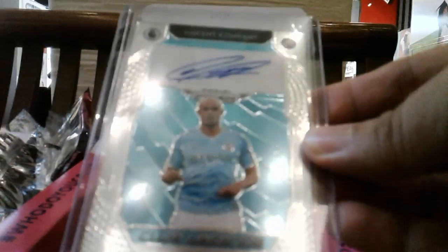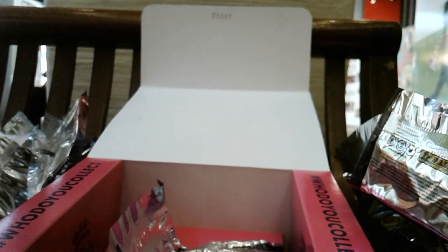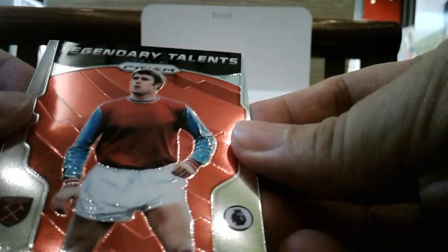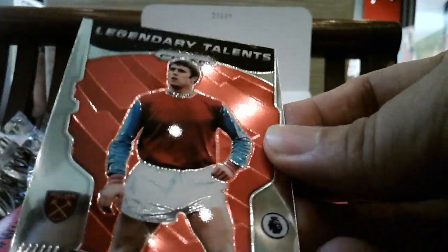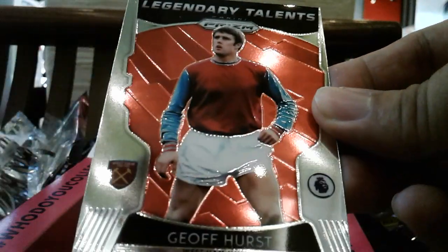Here we have a red Matt Doherty. The autograph hit and the fronts and company — the pick of the bunch is definitely this card right here. And even though it has a red background, it's not numbered — it's a non-numbered insert. So this may be the autograph hit, but this is the pick of the box for me.